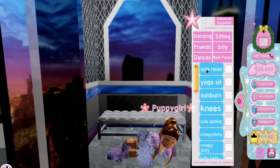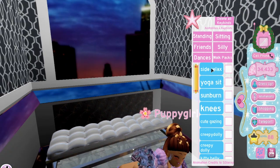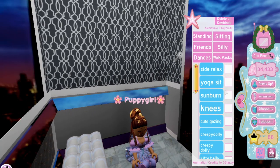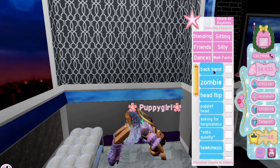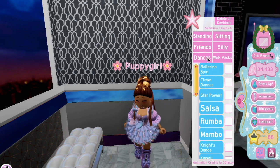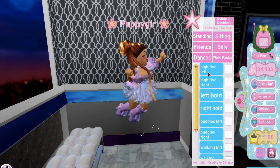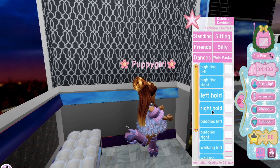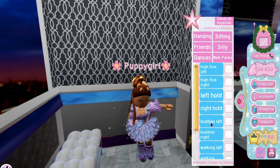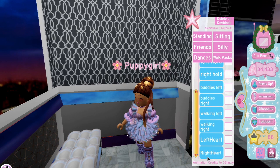And then for sitting poses you have Side Relax — oh, the elevator doors just closed on me. Anyways, we have Side Relax. It's really hard to show you these in the elevator, but there's also Yoga Sits, Sunburn, Knees, and Cute Gazing. I really like these as well. And then under silly we have Backbend and Zombie. We don't have any new dances, but there's a new section called Friends with some new two-person poses. There's High-Five Left and High-Five Right, Left Hold and Right Hold, and Buddies Left and Buddies Right, Walking Left, Walking Right, and the Left Heart and Right Heart poses, which we've had for a little while now.